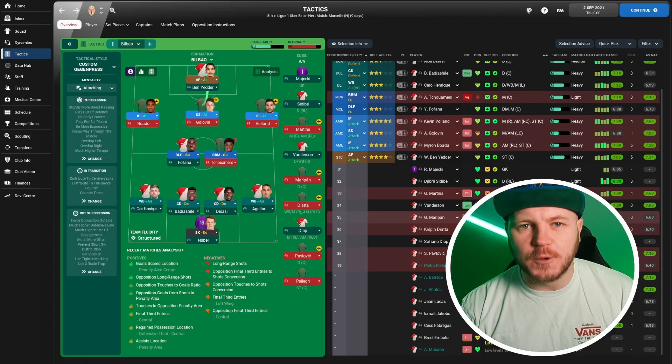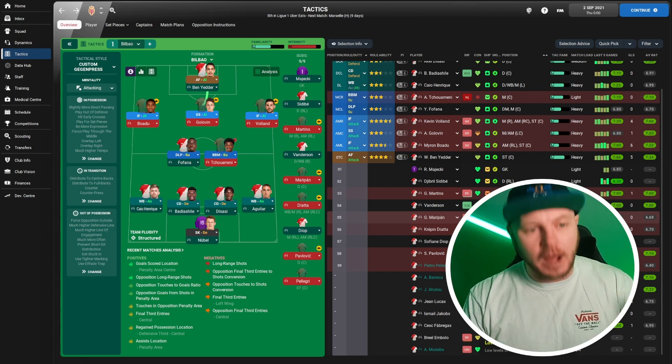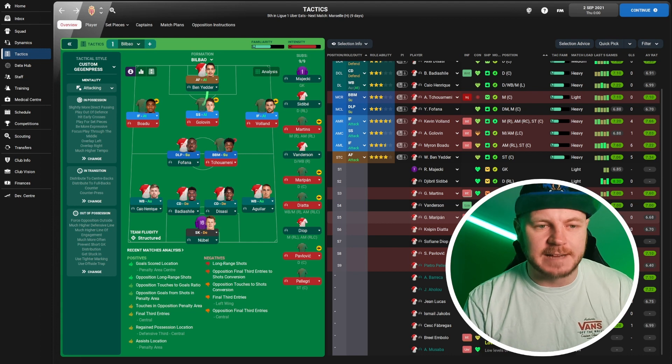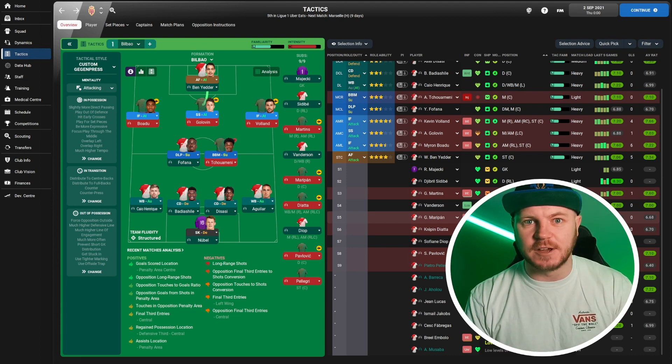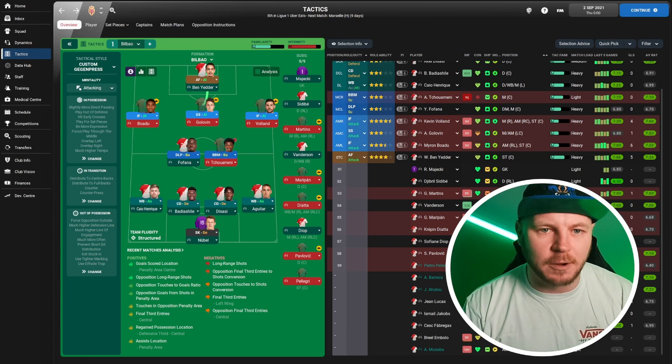Luke: Well well well, good — first off, thank you for having me on. But I think you've got your work cut out, because I've actually taken on the task of Monaco this season already during a rebuild, quite successfully too. So let's take a look at my tactic. This is a 4-2-3-1, and although the tactic is named Bilbao, I think it's perfect for the first season at Monaco. It's the tactic I used in the Bilbao rebuild, and the reason for that is when I was looking at Monaco's team...